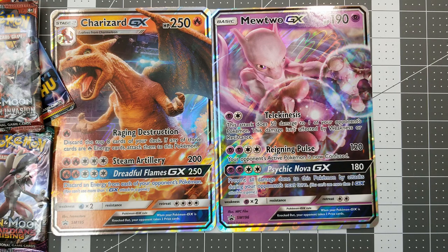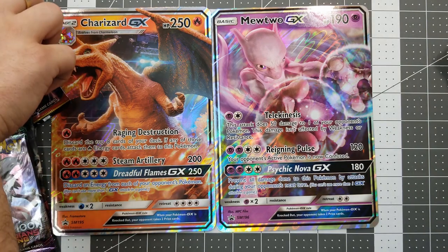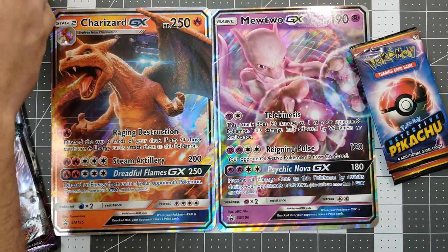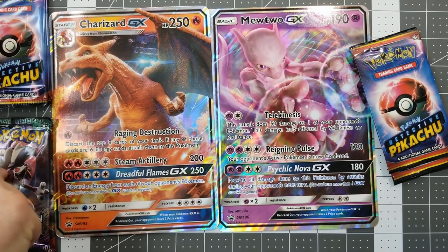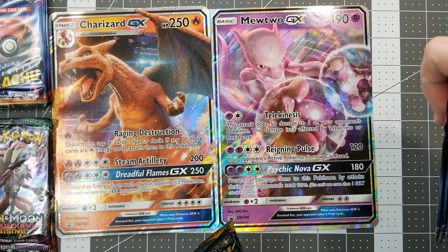Burning Shadows is a set that I believe is going to be discontinued soon. So if you like Burning Shadows and you're trying to get that Hyper Rare Charizard, I would start getting Burning Shadows packs whenever you can. There were three or four sets going to be discontinued this coming month. Well, they're not being discontinued per se — they're dropping out of standard for tournaments. I got four of these packs. You got four as well?